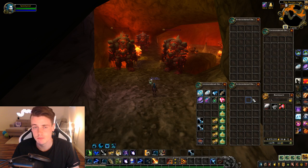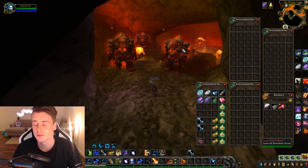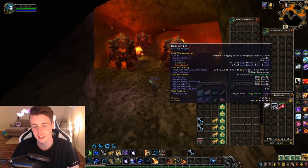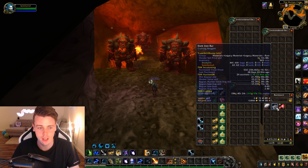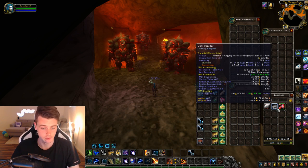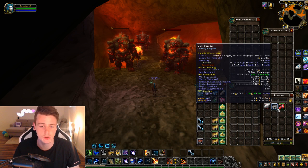Dark Iron Ore is definitely what's going to make you the most gold. You're going to average 500 per hour per 10 runs, and they have a market value of 50 gold each — so that's like 25,000 gold averagely per hour doing Molten Core mining. However, since you have mining, you can also smelt the Dark Iron Ore into Dark Iron Bars, which have a way higher market value of 700 gold. So 500 Dark Iron Ore per hour results in about 60-ish Dark Iron Bars — in my case 62 — giving a market value of almost 44,000 gold. On my realm it's showing 21,700 gold instead of 43,700 gold.